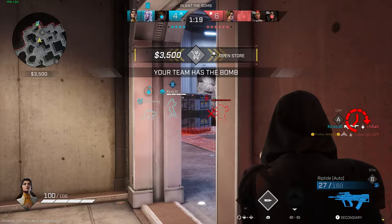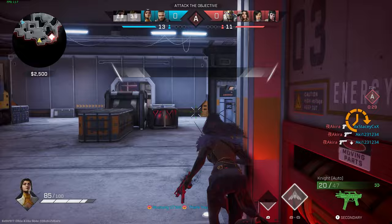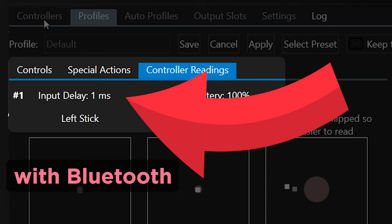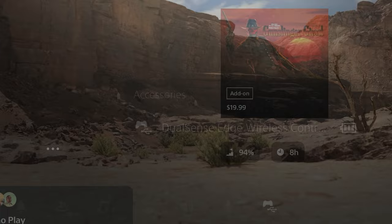Input delay of the controller and servers also affects performance — ensure you have the lowest possible ping and connect your DualSense Edge via USB cable to the PS5. Bluetooth on PS5 has less priority than USB for the controller. Testing showed that with Edge over Bluetooth, idle delay is around 1.5 milliseconds on average, but with a USB cable it's around 0.5 milliseconds. USB is much faster on PS5.